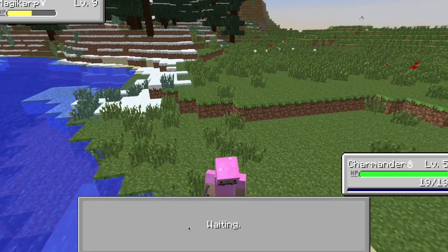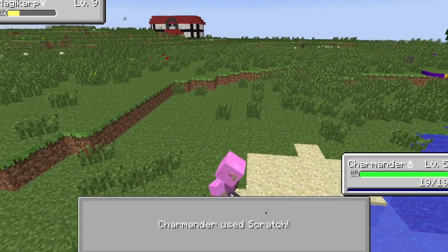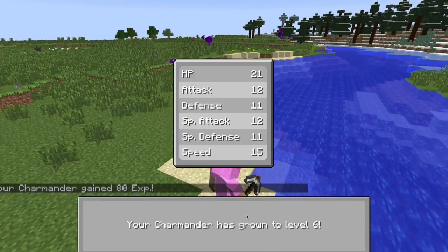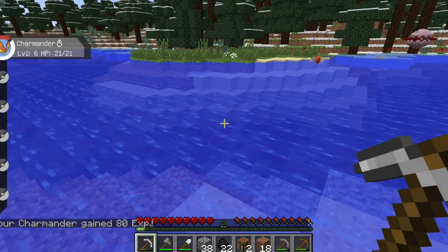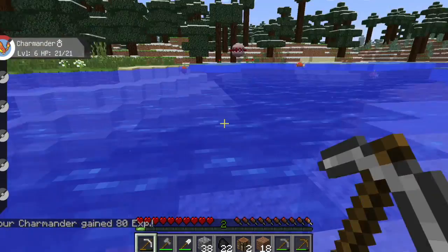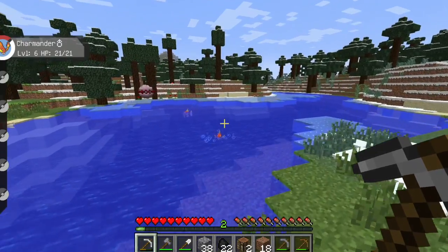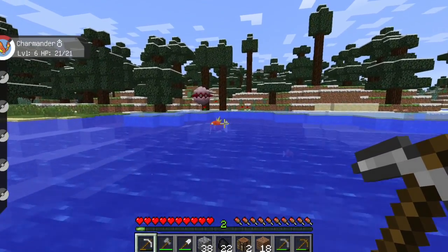So all we have to do is just wear it down, and there's no way we can lose. I know that some Magikarps actually have a Tackle attack, but let's forget about that. Splash, Scratch — Scratch always wins. And Magikarp fainted. We're already at level six! That's a Seaking — we don't want to fight those yet.